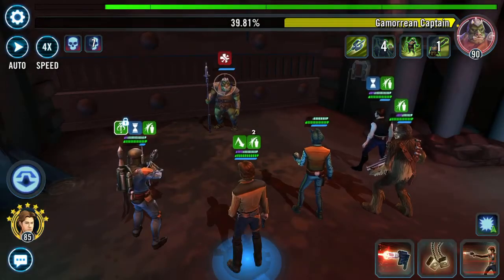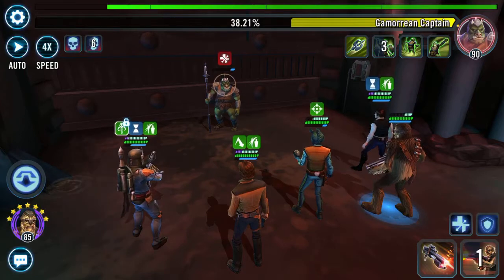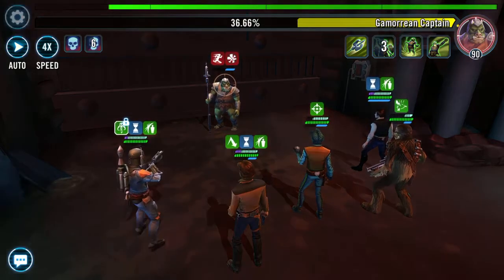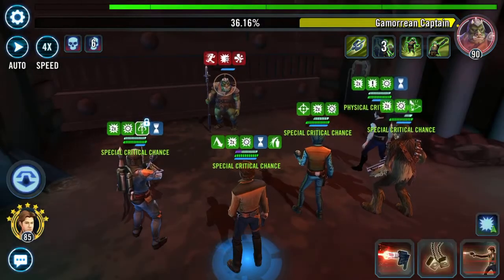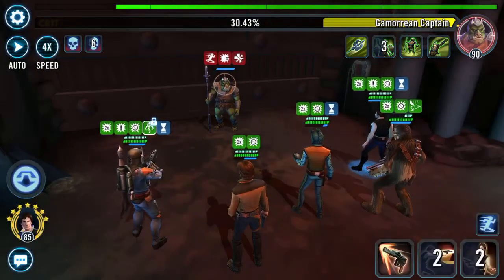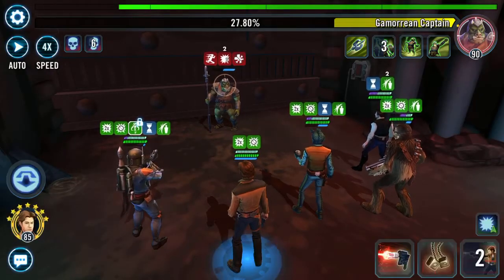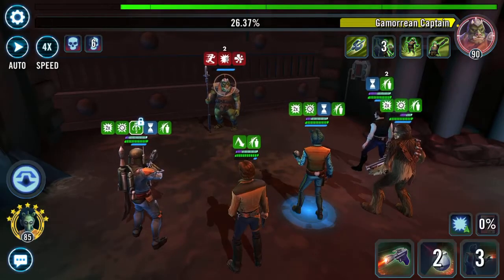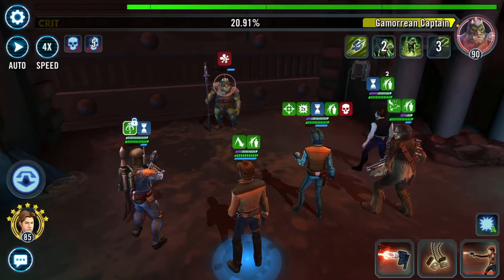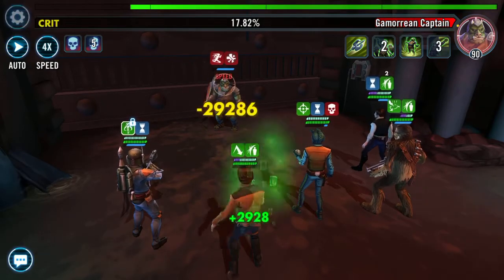Getting that turn meter coming down. What's that hitting for? 49k - okay, bring that on! Give this to... so now we've got loads of preparation. You're buffed. Let's give that to Han - he just hits very hard. 26k so far. I haven't really been registering. 47k there. 29k.